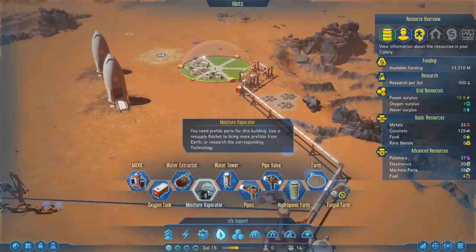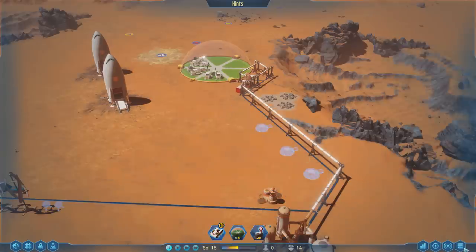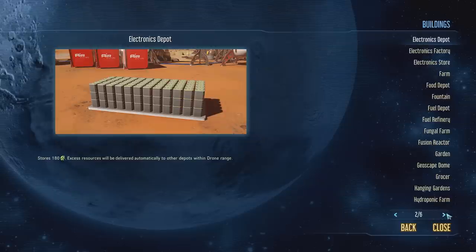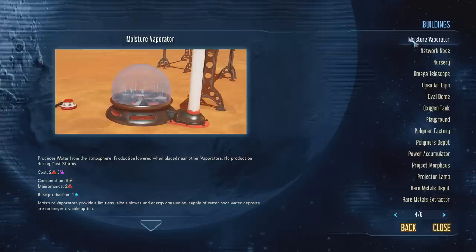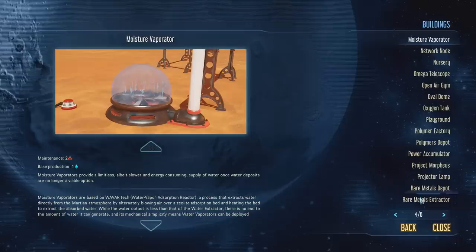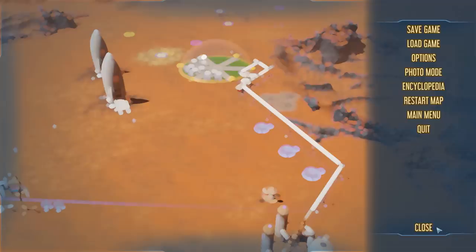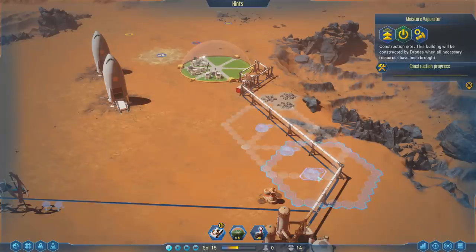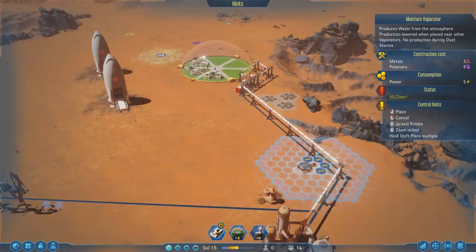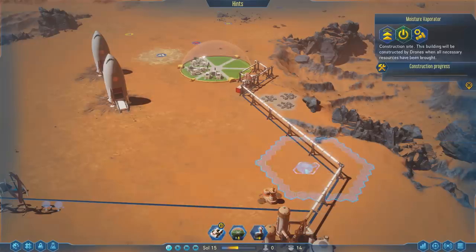We have prefab parts for the building. I can look it up in the encyclopedia. The moisture vaporator — produces water from the atmosphere. No production during dust storms. They provide limitless, albeit slower, energy-consuming supplies of water once ore deposits are no longer a viable option. So actually, we may need to space these out a little bit further. These are a big boon for us and I don't want to waste them.